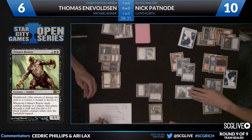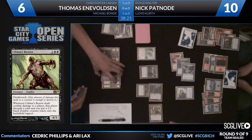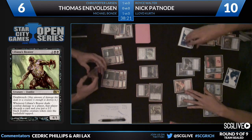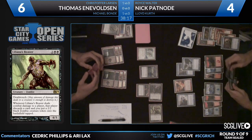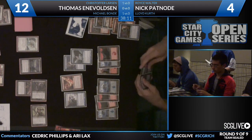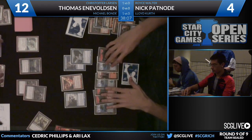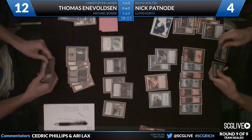Pretty good card in this matchup — we saw earlier when Owen Turtenwald was playing against Drew Levin how Cursed Spirit dominated the game because Intimidate was so important. It hits the battlefield. Patnode does not have an Essence Scatter for it. He's down to 4 life facing down two lethal attackers and dead in two hits to a Cursed Spirit. He has to draw something — he's staring at two islands right now. That is the definition of nothing. So he's going to pass his turn back.